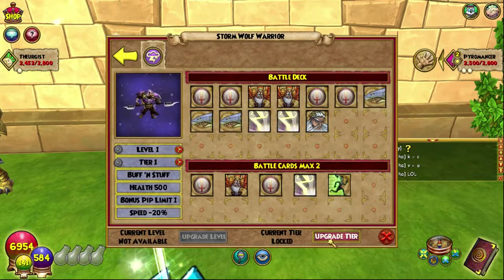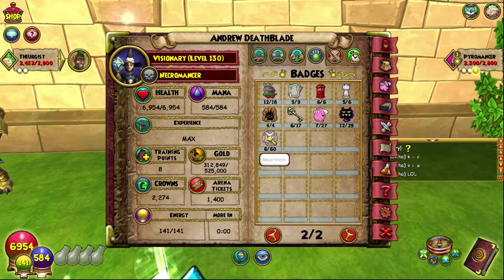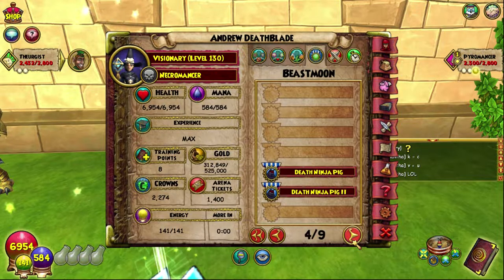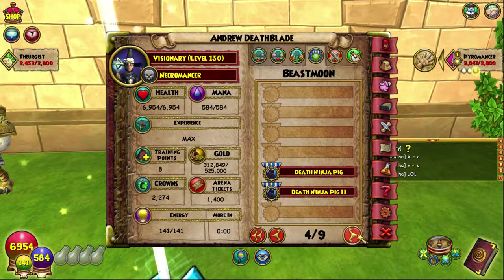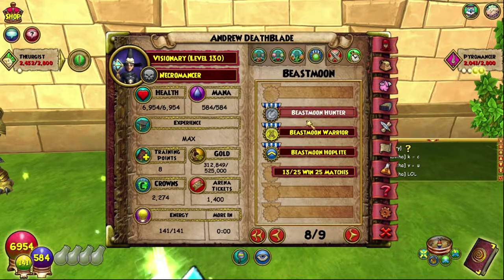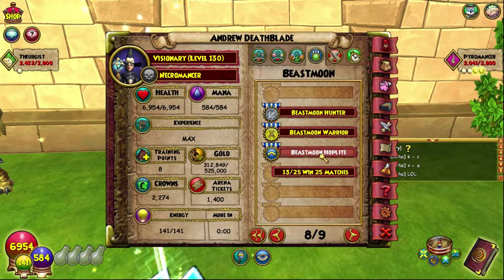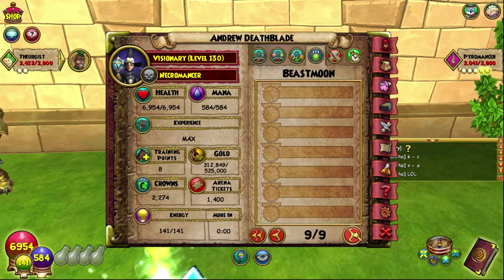We'll eventually get them all up to max. Right now we have six of the 60 badges — only ten times more to go. We've got the balanced cyclops, the two death ninja pigs — which just adds a number afterwards — and then we have beast moon hunter, warrior, and hoplite. The beast moon warrior badge is for winning 25 matches; I think those other ones are for winning 10 and competing in 10.